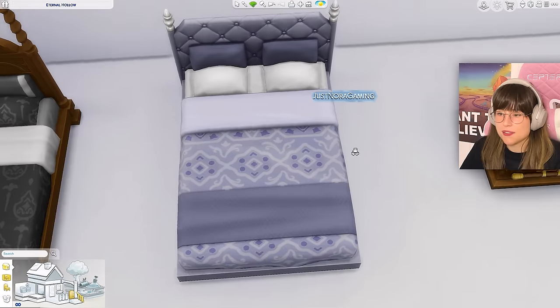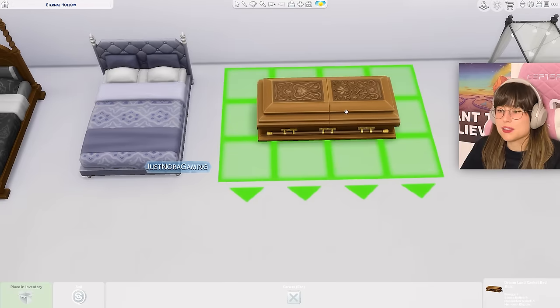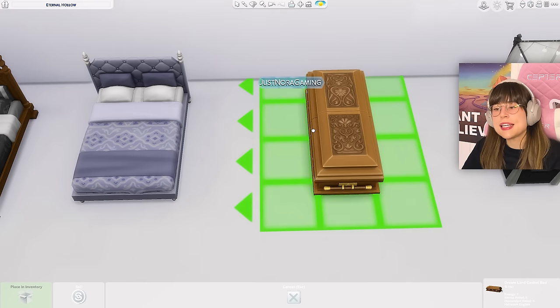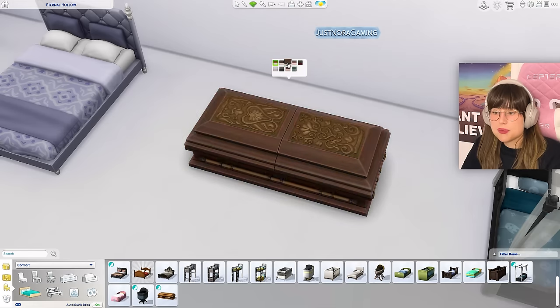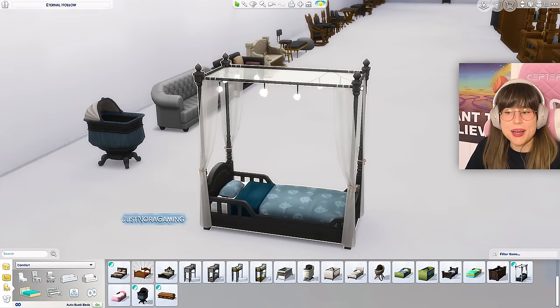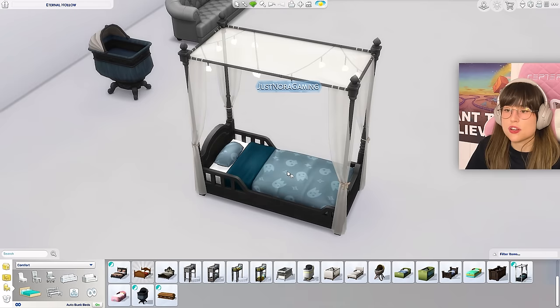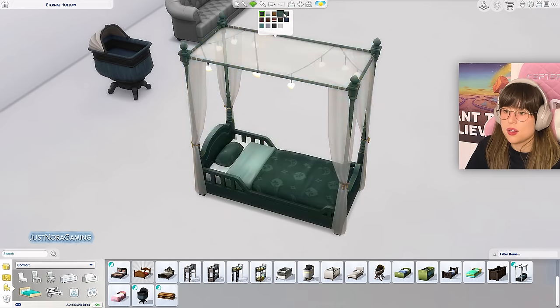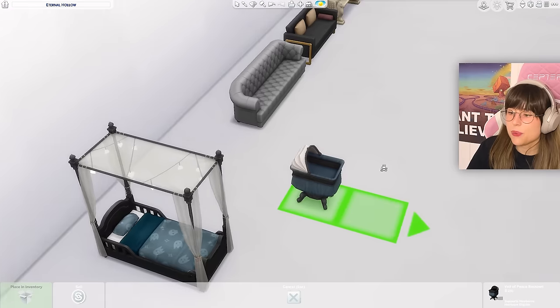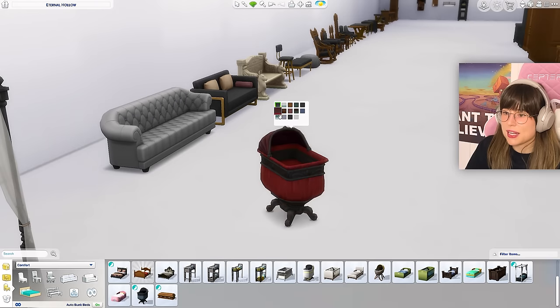Then we have this coffin, which is actually a bed. You wouldn't really need this if you already have the Vampires pack, but it has some different patterns at least. And then the cutest item in this whole pack — the toddler bed. It has string lights and it's just such an adorable bed. The colors too — oh, a lovely purple one. Then we have the bassinet, which is alright, not my favorite, but it's something.